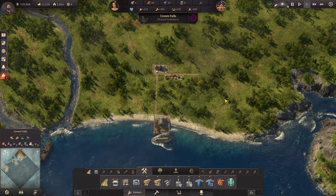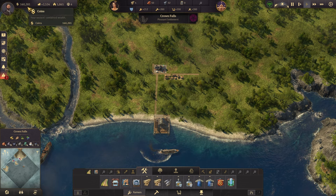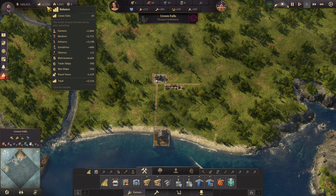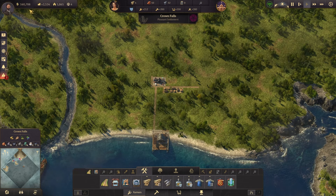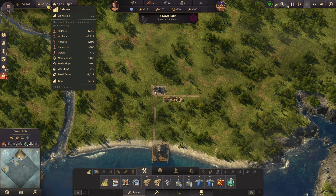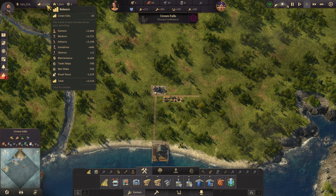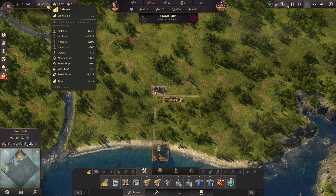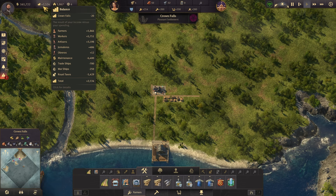Next, let's talk about money and currency. This game revolves around money. You'll have an overall balance at the top showing whether it's going up or down. Right now we are making 2,534 coins per minute in a positive balance. It'll tell you where you're making this money — our farmers are giving us 1,866, our workers 5,751, and so on. We're spending 6,400 in maintenance, 1,400 in royal taxes, and 700 for our trade ships. Just hover over the balance to get an overview of your finances.